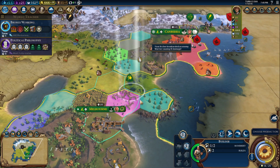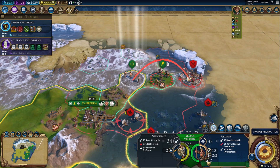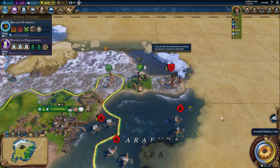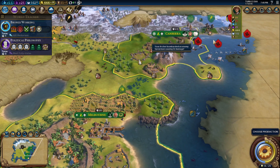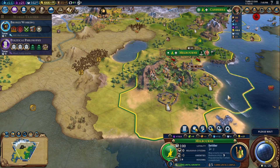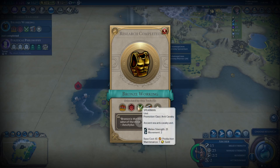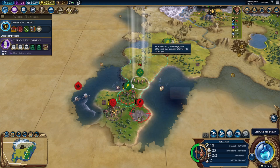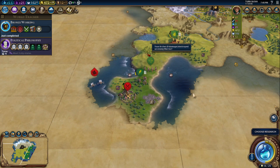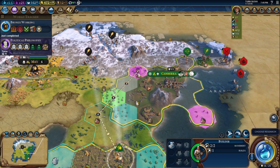We have a defense bonus because we're on some trees here. Get this up and running. Need to get rid of this. Go ahead and just fortify. Iron will be next turn — will I have it? Settler. Bronze is the mirror... alright.